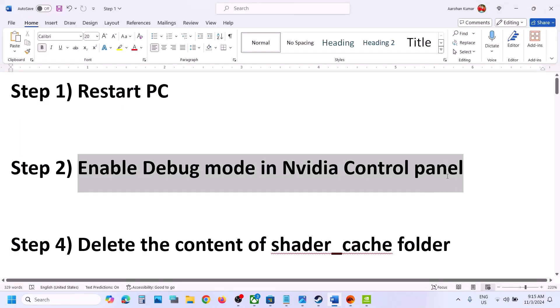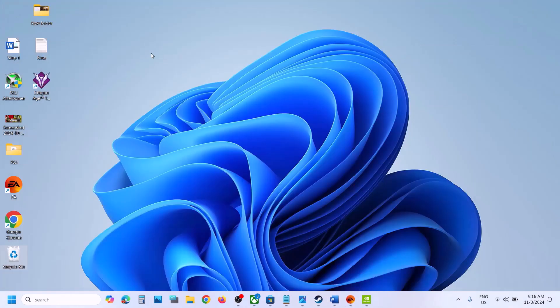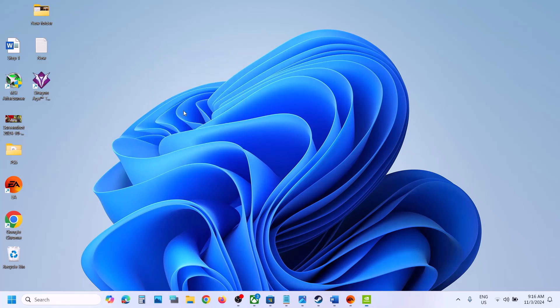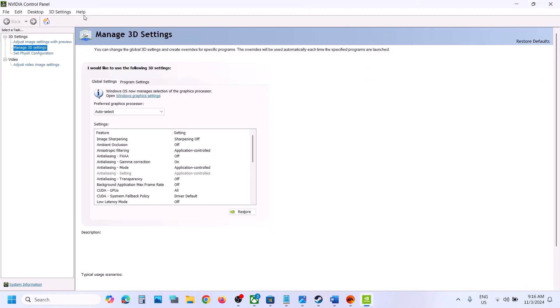The next step is to enable debug mode in the NVIDIA control panel. Go to the desktop, right-click on the desktop, click on 'Show More Options,' and then click on NVIDIA Control Panel. At the top you can see the Help option — click on Help and then click on Debug Mode. Once you put a check on debug mode, launch the game and check.